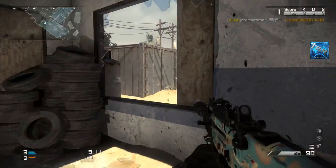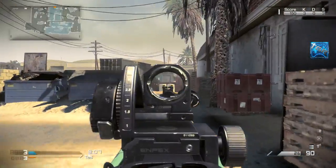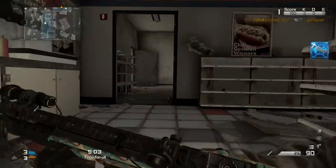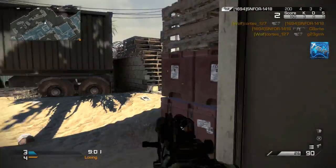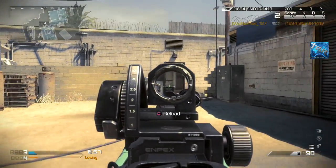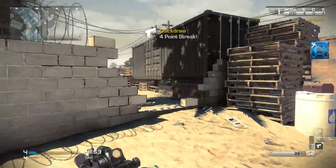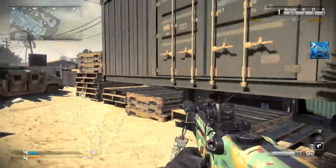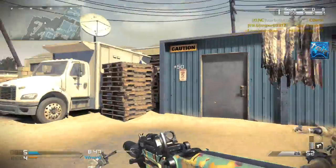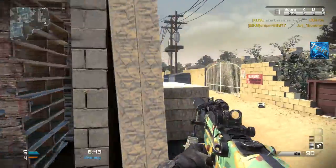For my specialist, I had Quick Draw at 4 kills, Dead Eye at 10 kills, Off the Grid at 14 kills, and for my burn bonus I had Agility, Marathon, Steady Aim, and Hardline. If you guys didn't know, I like Steady Aim because it makes your crosshairs really tight, and in some situations where someone just walks around the corner and you don't have time to bring up your sights, even though if you have Quick Draw you can just spray them down with Steady Aim really accurately.